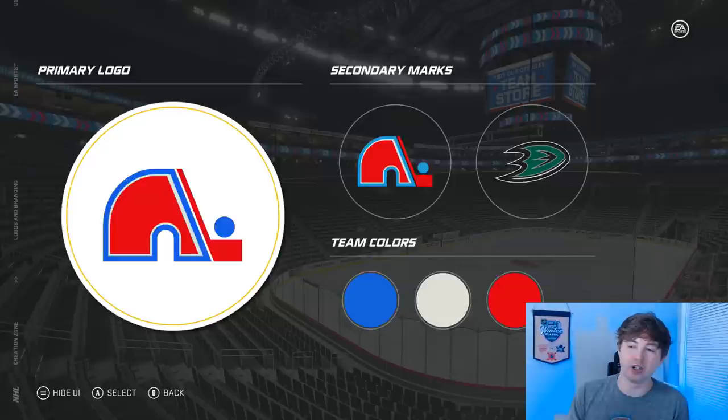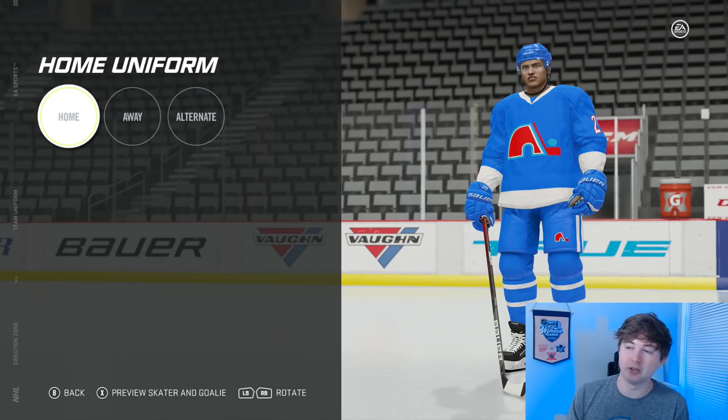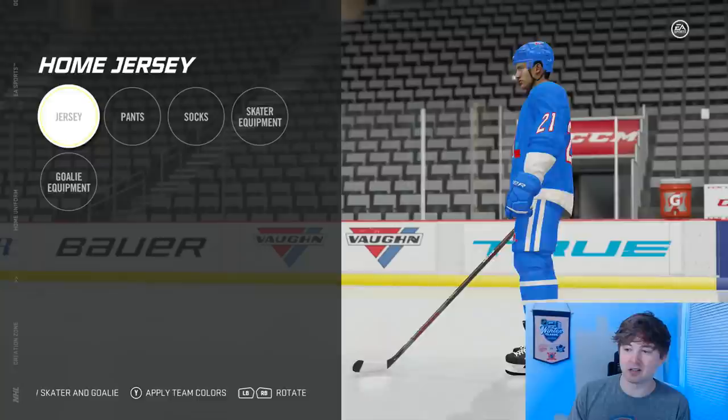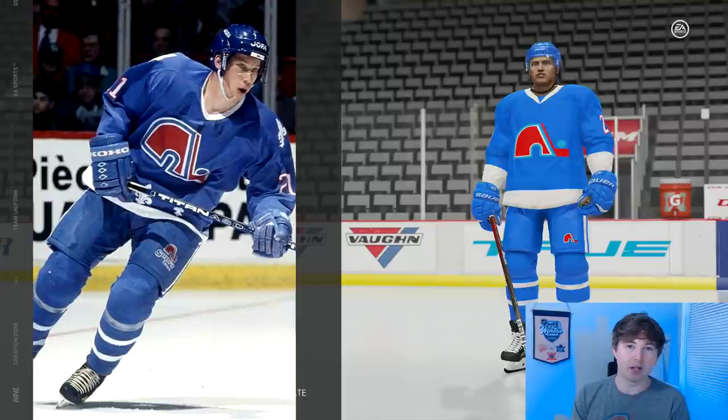For the custom team I'm basically just going to be using the Quebec Nordiques logo and jerseys. I have two different logos there, two different shades of blue — the reason being is at the home jersey if you use the same shade of blue you really can't make out the logo. So there's a lighter shade of blue. The jersey style I used was 23; after that it's pretty self-explanatory — white bottom on the jersey as well as the sleeves.